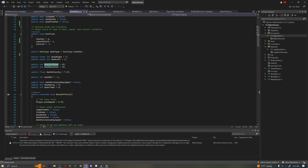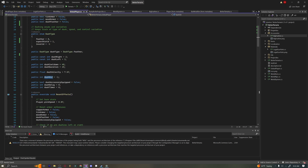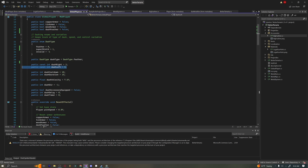Next we have our dash cooldown — this is the time in ticks, so 45 ticks is about three-quarters of a second. That's going to be the cooldown between each dash. The dash duration is how long the dash is going to last, and the dash velocity is what you want to switch based on the dash type.